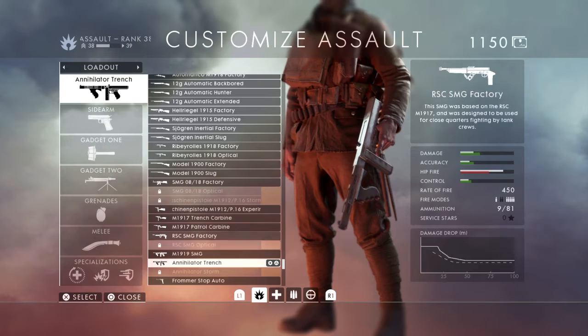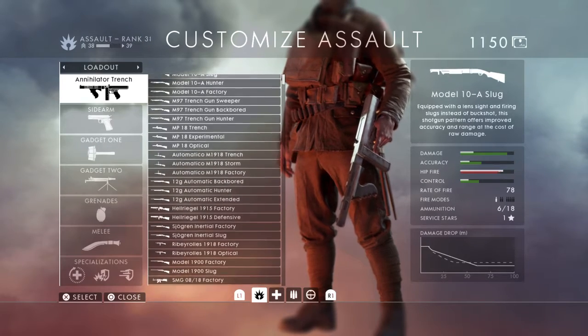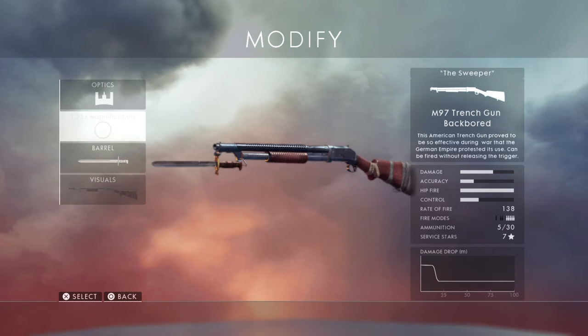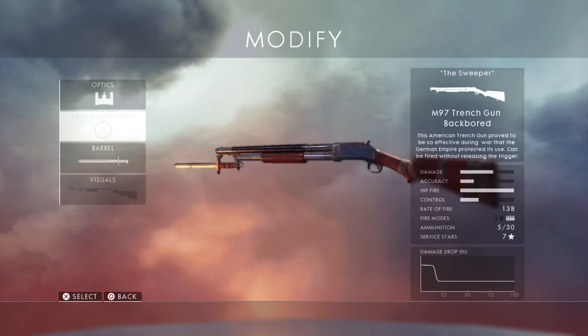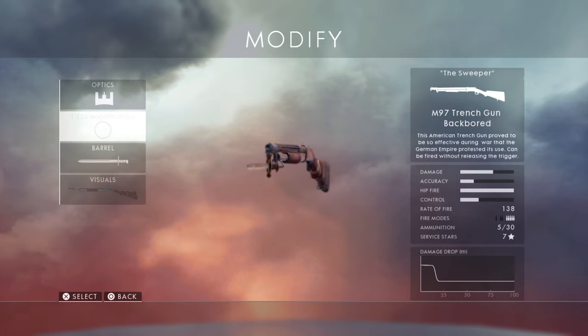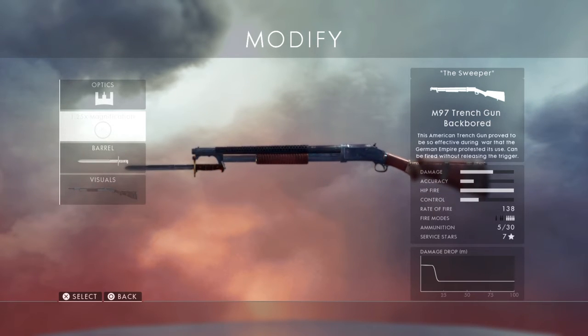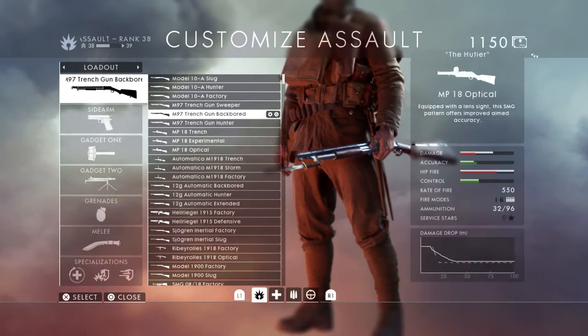Really, for the WW1 guns, none of these are gonna make it into Battlefield 5. The trench gun probably will, because the trench gun was used way into Korea — actually even Vietnam. It's a sweeper. It's good for clearing out tight quarters, trenches, et cetera.